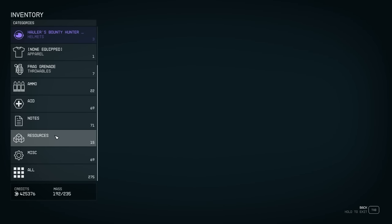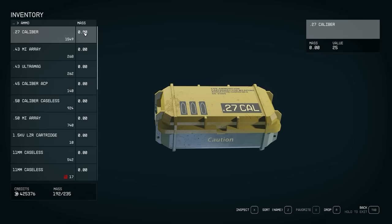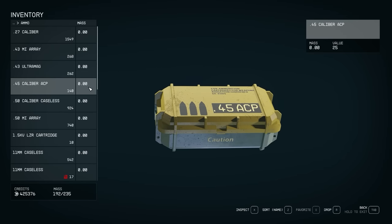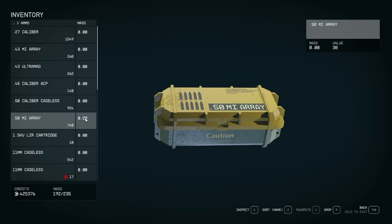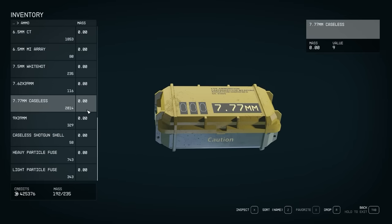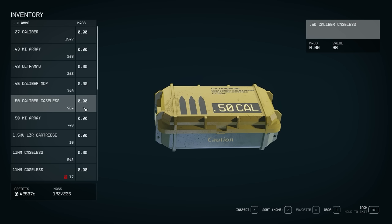On the topic of inventory management: one thing you should never leave behind is ammo. Ammo weighs nothing, so always grab it. You see ammo, grab it. You never know what cool weapon you're going to find later that uses that ammo. There are lots of different types of ammo and lots of different cool weapons, and ammo is probably the number one inhibitor for using your favorite weapon as often as you want.